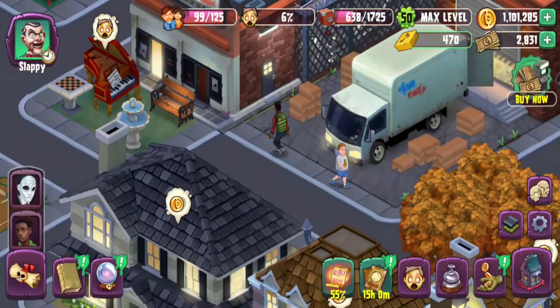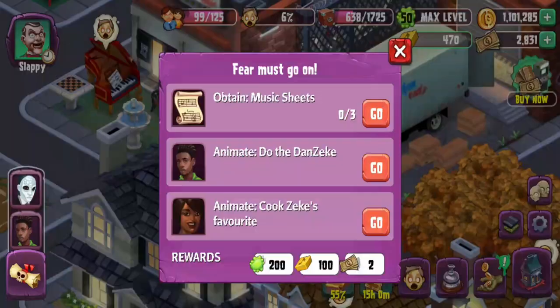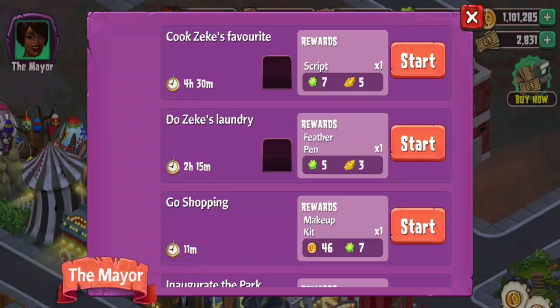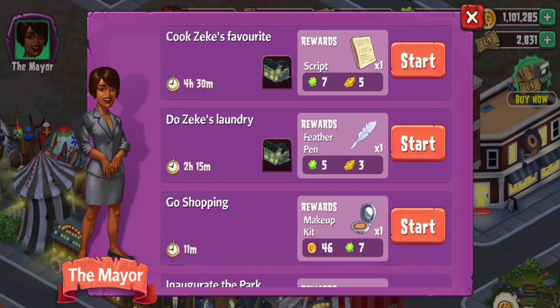Take some music sheets, animate the Zeke dance, and then have the mayor do something. Once you get Zeke, the mayor now has tasks: cooking Zeke's favorites and doing Zeke's laundry, which is interesting.